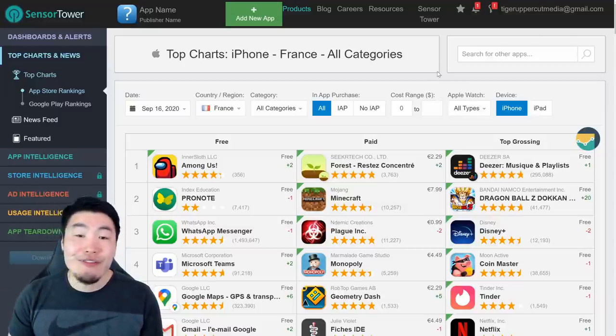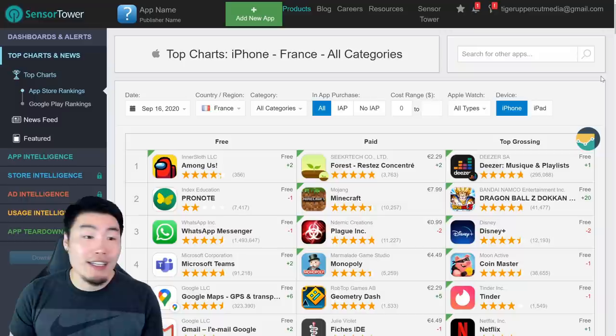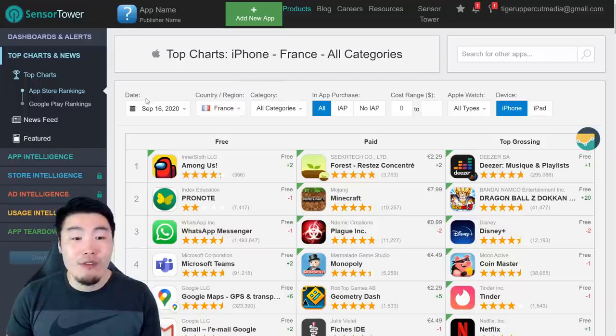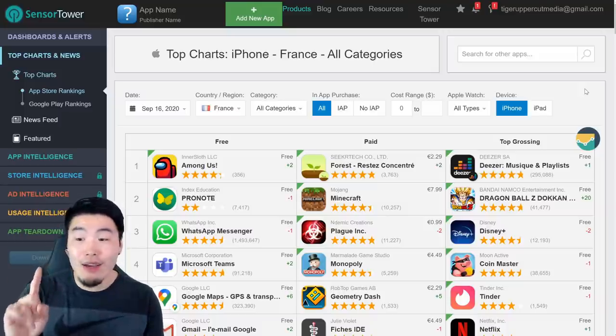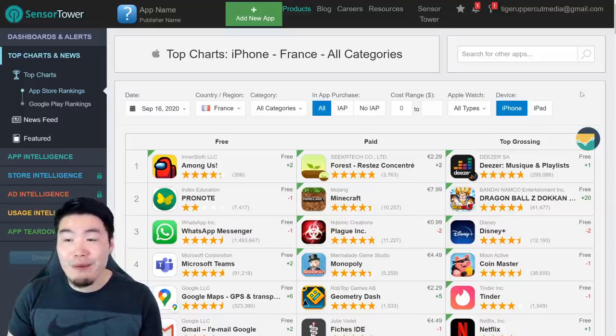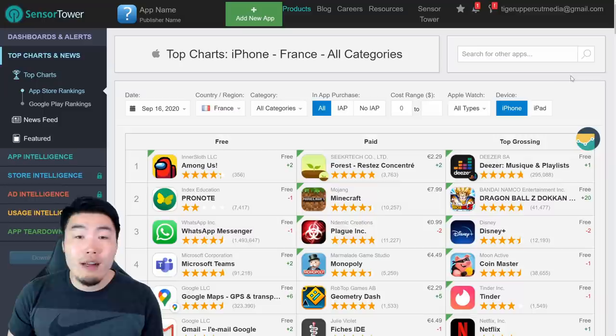So let's start off with our safety blanket — the region that pretty much consistently reaches top grossing every single banner. That of course is France. We're filtered by September 16th, 2020, all categories, and of course iOS. And as you can see, France did not manage to hit top grossing yet. They're very close, they're at number two right now, but typically speaking, around this time for new banners, France is almost always in the number one spot.